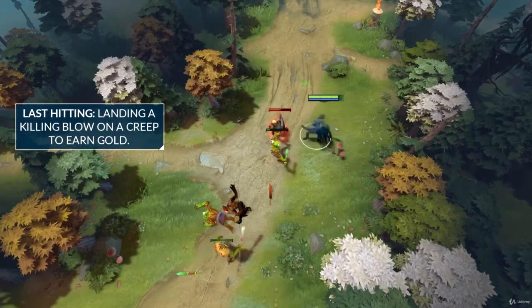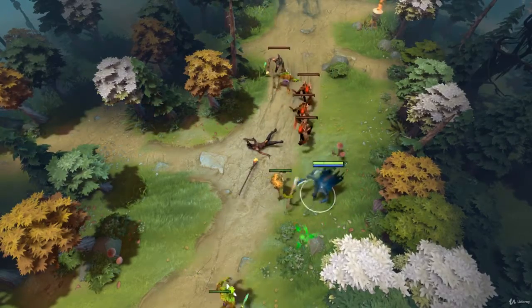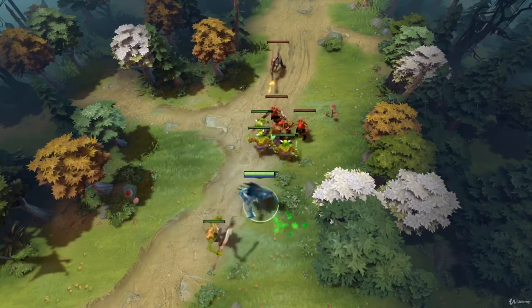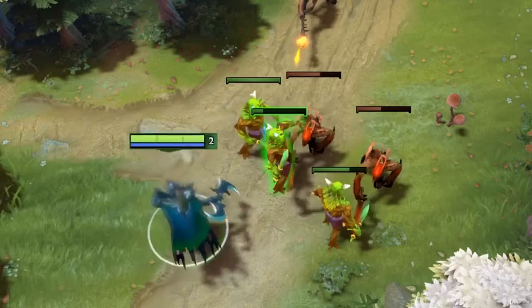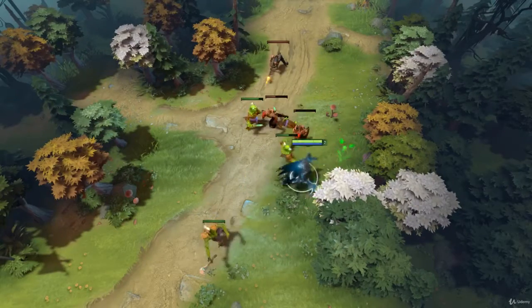This is where the skill of the laning stage comes in. Players have to not only fight each other, but also manage the creeps in lane in order to try to get the last hit on each individual creep. Also, when one of your own creeps is below half health, you can attack your own creep, and if you get the last hit on it, you not only deny the gold that the enemy would have received, but they also receive even less experience.